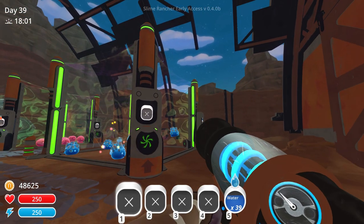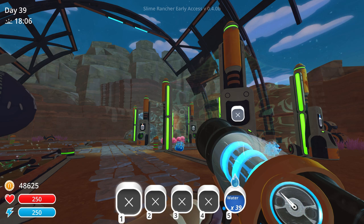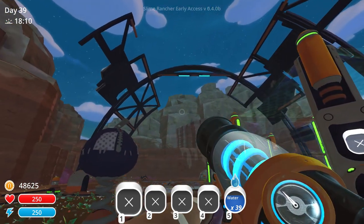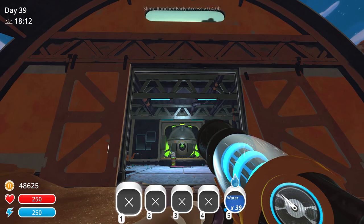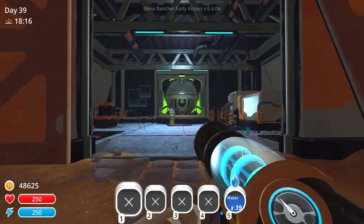Hello, guys and gals. Welcome back to Slime Rancher, here on the Punchwood Ranch in the far, far range. It's day 39. Night is actually falling here and we're gonna head to bed shortly, but before we go, we're gonna do a little more slime science.